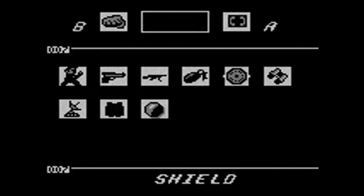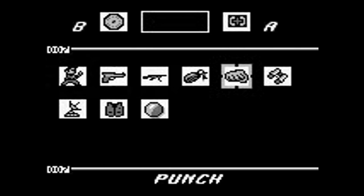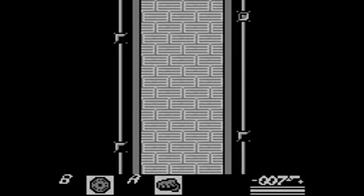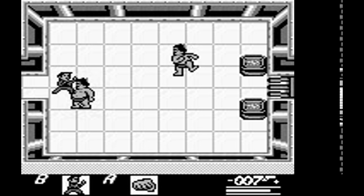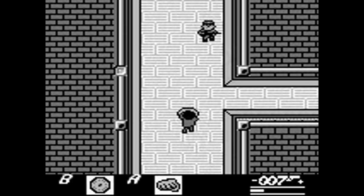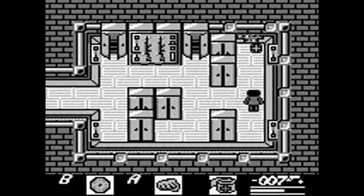Gadgets such as the trusty laser watch, exploding pen, grappling hook, body armor, and more. And we can't forget that patented judo chop. Controlling Bond is incredibly simple and smooth, considering that the controls are exactly like Link's Awakening. You move Bond with the D-pad, select is your inventory, start is the save menu, and A and B are your inventory buttons where you assign whatever weapon or gadget you need.